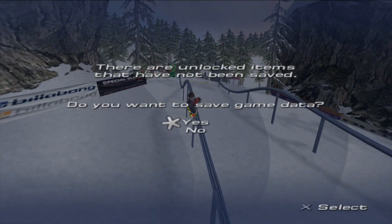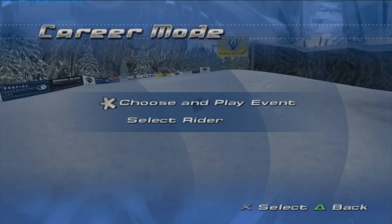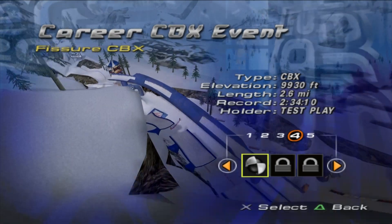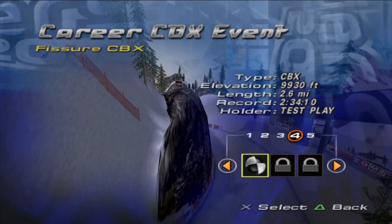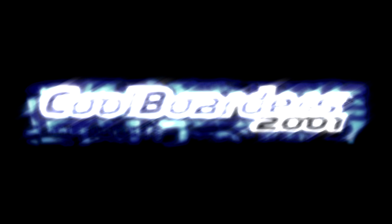That was the four tricking events. We just knocked them out one after the other. After this, we're gonna go to our first Cool Border Cross event, the CBX event — Fisher CBX. So I'll see you there.